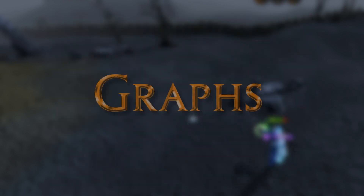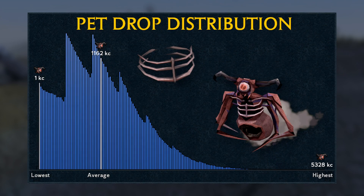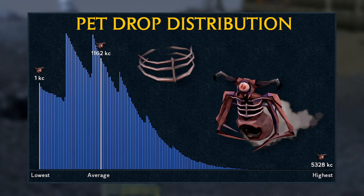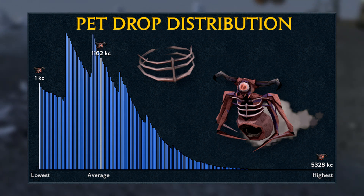Let's take a look at the pet drop distribution graph for the Chaos Elemental. This graph shows the pet drop distribution for 1 million simulations — the higher the graph, the more players get the pet at that kill count. You can see the amount of pets dropped peaking every 500 kills, which is because of the threshold that the Rift of Chaos item has. Your chances to get the pet are highest around kill count 500 or kill count 1000, since those two peaks are the highest. To go over 5k kills dry on the pet, you almost have to be the unluckiest out of a million players.